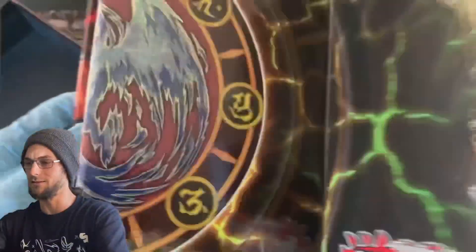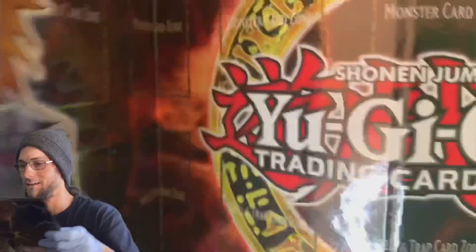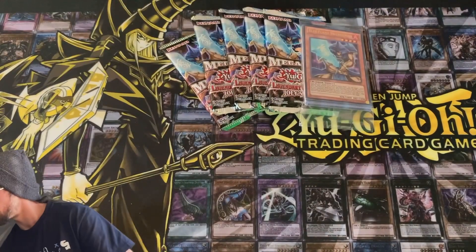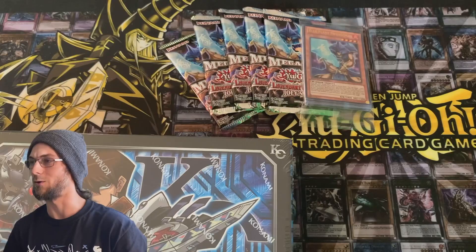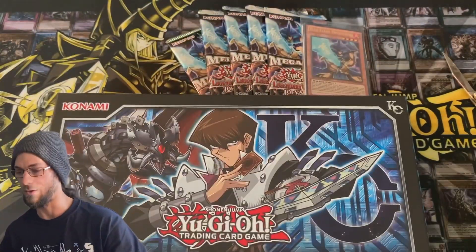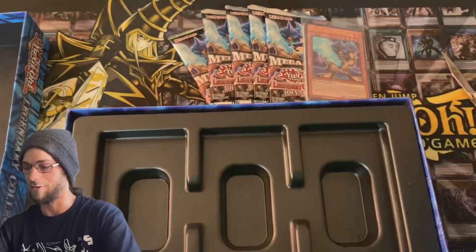Oh, it's looking like we've got a Joey mat in this box as well, similar to the Kaiba box. At least the mat's in good shape — that's beautiful guys, got Joey on there and the Yu-Gi-Oh Shonen Jump logo. Very nice, the thing is actually really cool. We're going to set this aside and go ahead and open the Legendary Collection Kaiba box first, saving Joey's World for the end of the video.